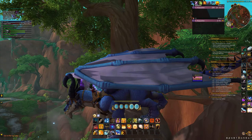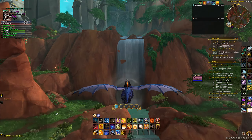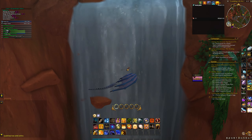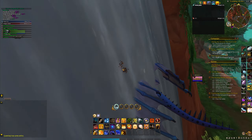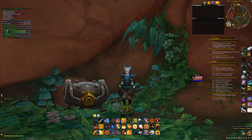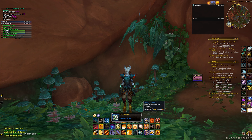This bag is located just in this waterfall here. It's a little tricky to get into, but it's pretty hidden. Once inside this very small cavern, you'll see this chest here which you can open up to get your 34-slot bag, completely free. Awesome, easy peasy, right?